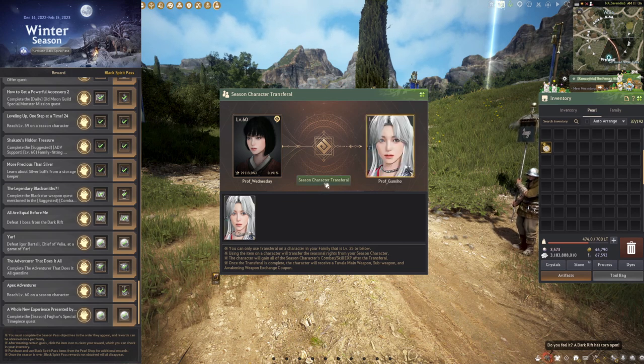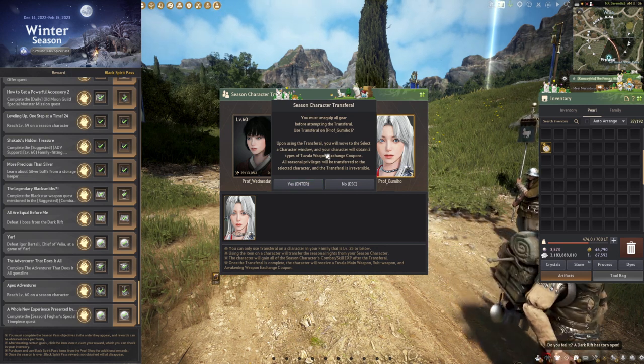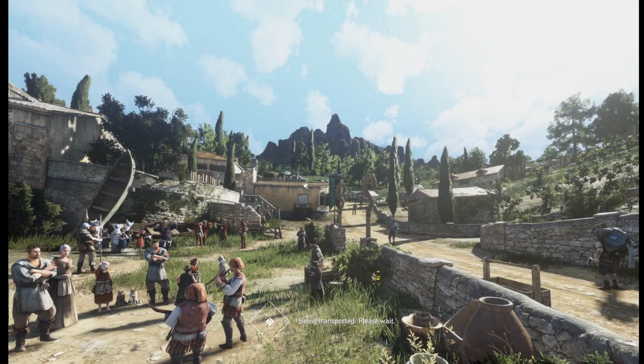As you can see, I've already completed all of my Black Spirit Pass. I'll go ahead and right-click the timepiece, go to my normal character, click 'Season Character Transfer.' All of the gear has to be unequipped again. Click yes, and we get transported to the character selection. Your Meigu is now level 60 and you'll be able to claim all of the rewards easily.